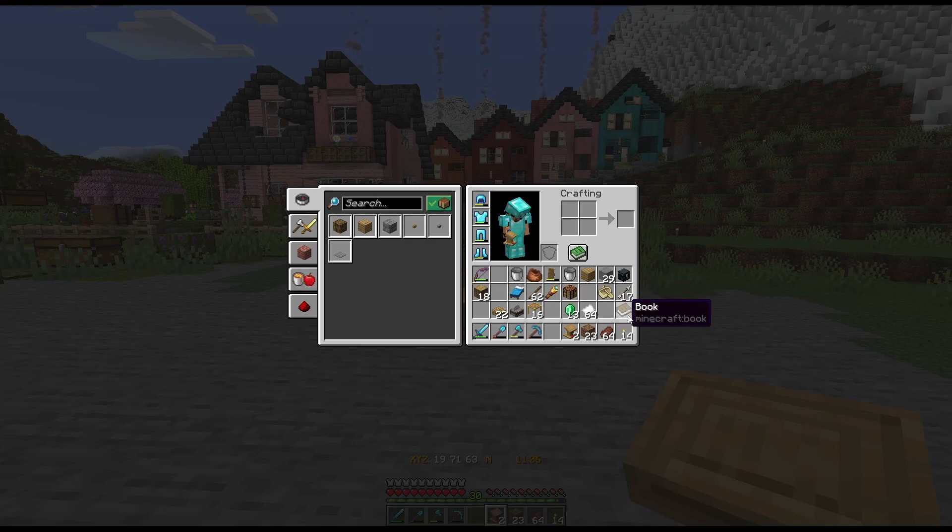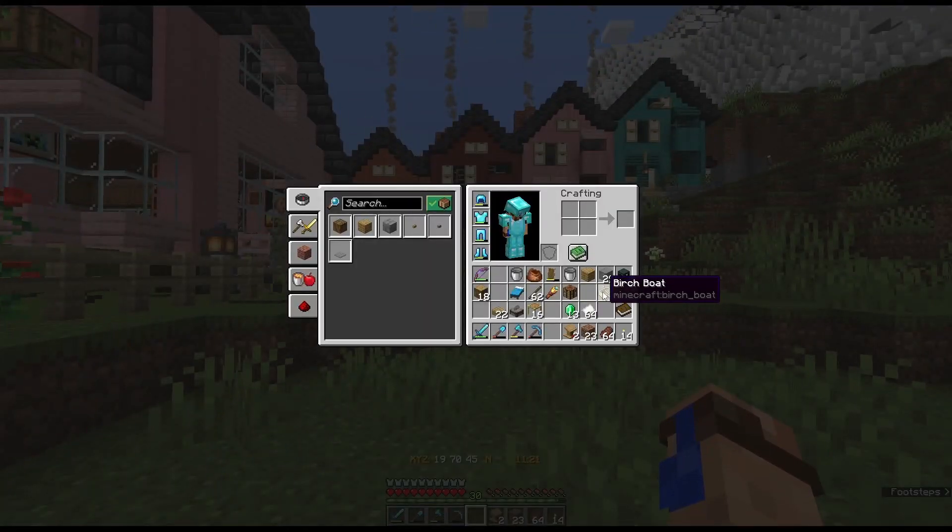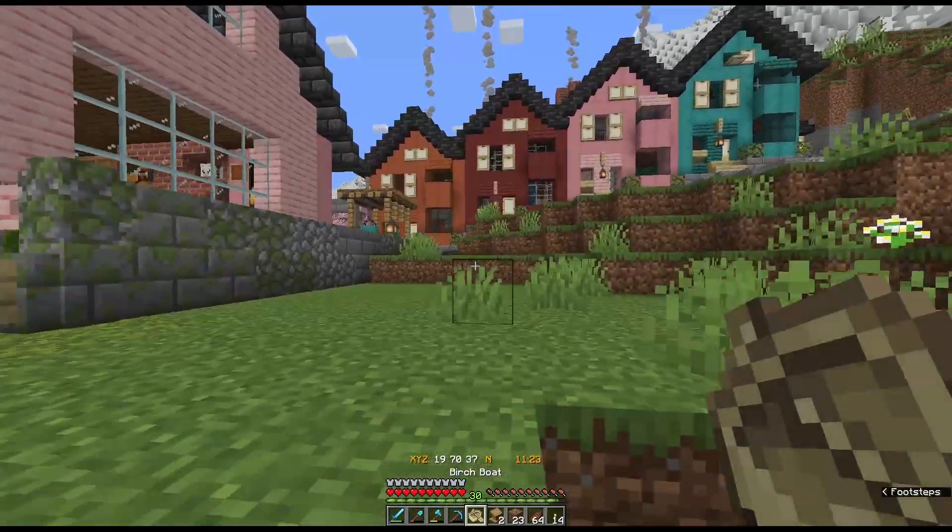I've got some emeralds. I've got a book so that if we are able to get this Mending trade, we can lock it in and be sure not to lose it. My tools are really hurting, so I got to get this done fast. Let's go get us a villager.